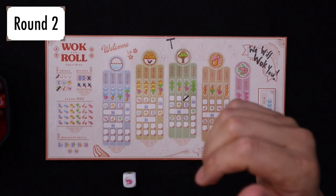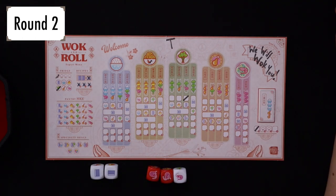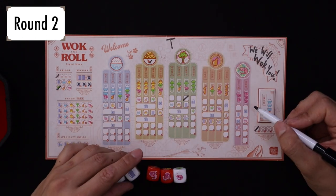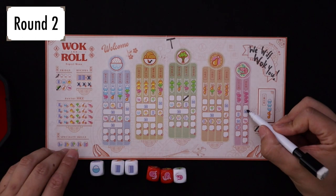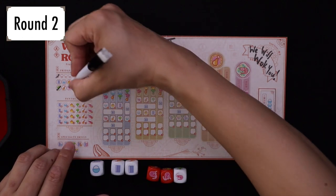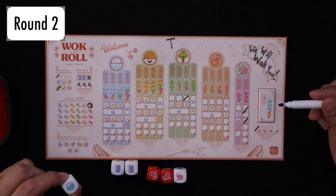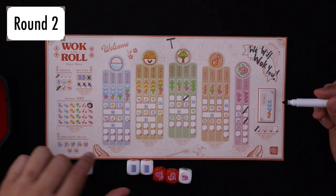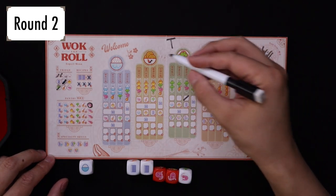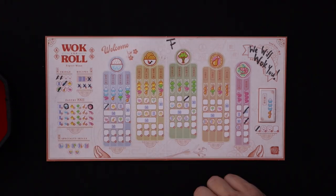That's not looking good — I got a lot of shrimp. Way too much shrimp, shrimp for days. I have two recipe books so I can cross this out. Then I have three shrimp — that's three shrimp, so I go here, I get a free shrimp. I'm gonna mark this in my pantry. Then that shrimp and this rice — rice, rice, shrimp — goes here. That gives me another rice. Moving on to round three.